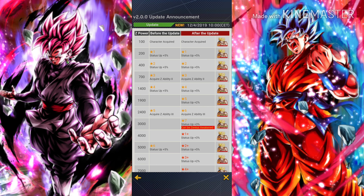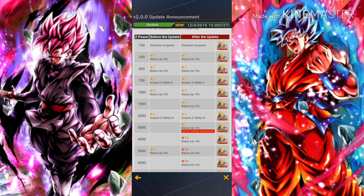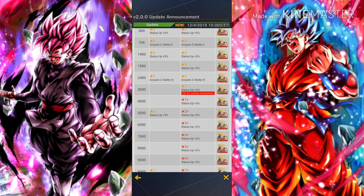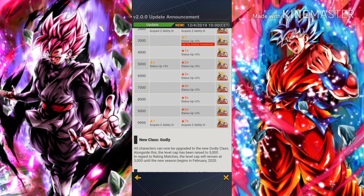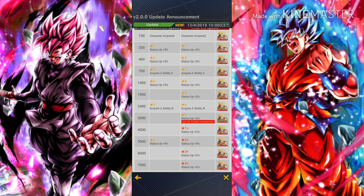So now nearly every milestone is giving us a limit break, so we are going to limit break our characters many times and get power ups. However, the only places where you'll see a Z ability upgrade are at the same amounts as before: three stars with 700 Z power, six stars with 2400 Z power, and seven red stars — the equivalent of seven golden stars before — requiring 9999 Z power.